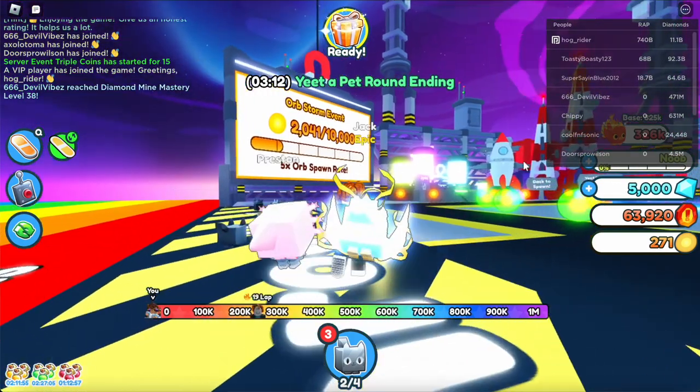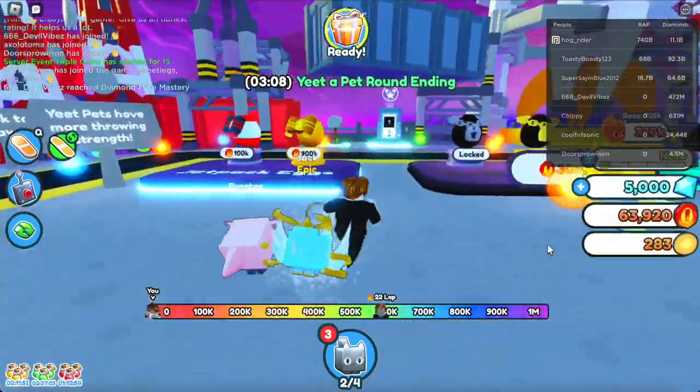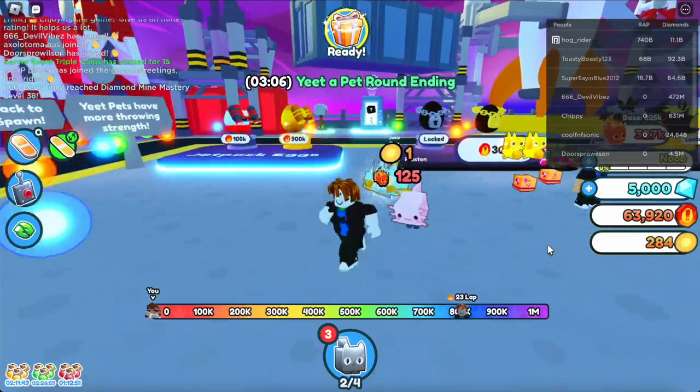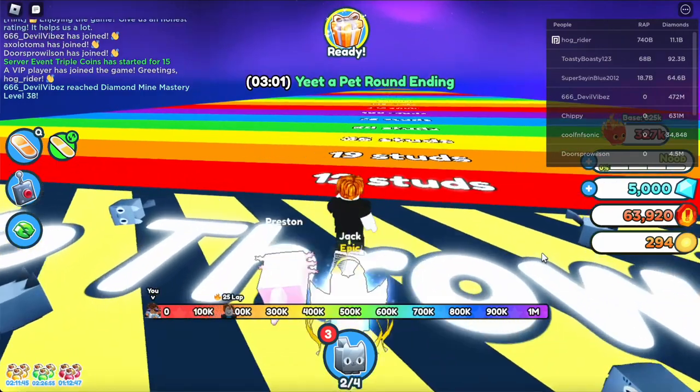All right, now we have sixty-two thousand nine hundred and twenty-two with these throws right over here. We're going to go over here — we're almost there to getting the jetpack so we can get our first huge inside of Pet Simulator X. Let's keep throwing.